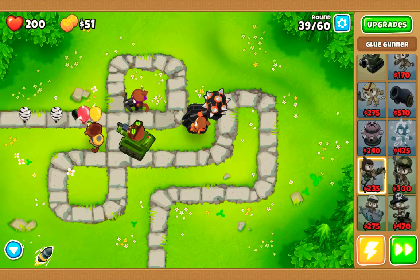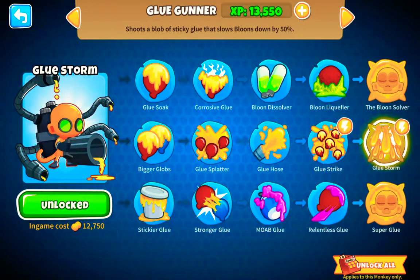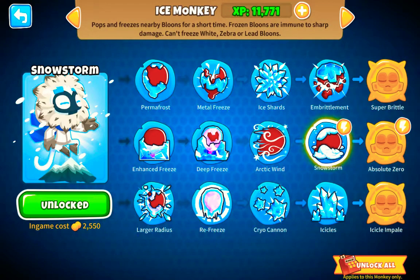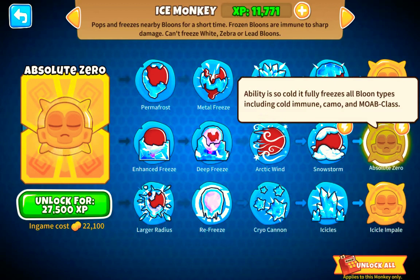Let me delete this — wait, what's the one I need? The Glue Gunner. Let me at least get the Glue Gunner some XP. I only have one tier five for the Glue Gunner and that is Glue Storm, which basically slows down all balloons — it's like the Ice Monkey's Absolute Zero.